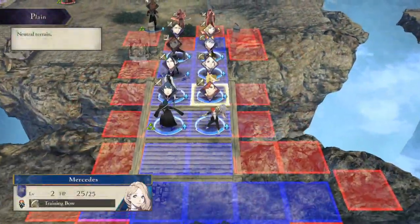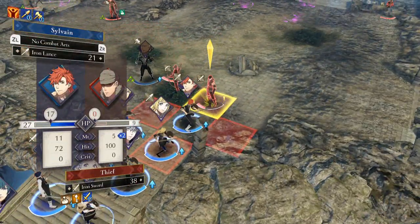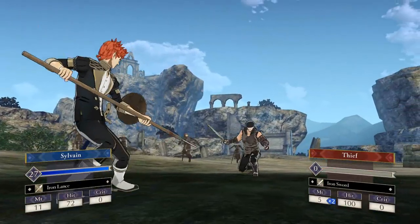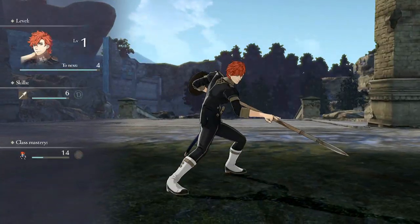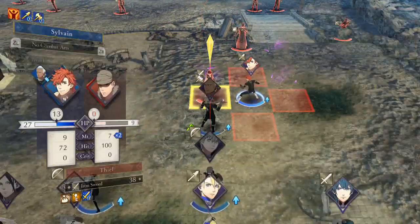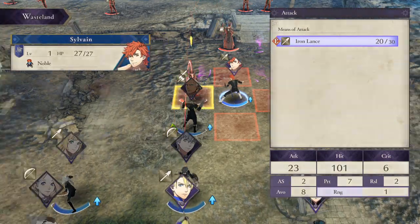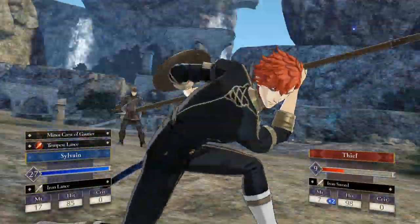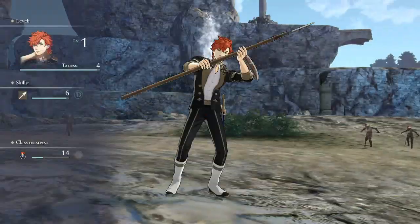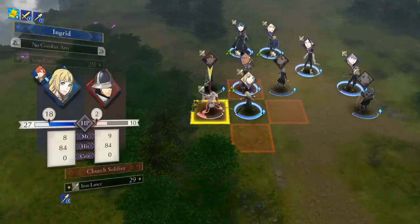Keep an eye on how much experience each unit has. If you notice one or two units lagging behind at a lower level than the rest, feed them some kills every now and then to bolster their stats. For example, Sylvain was lagging behind, so we send him to the front lines to get combat experience and bring him in line with the other troops. Ideally, you want your entire army to level up pretty evenly — you shouldn't have one unit at level 13 while all others are stuck on level 6 or 7.